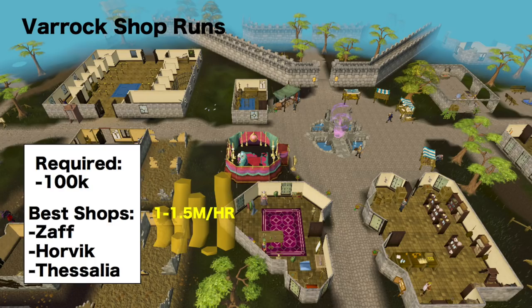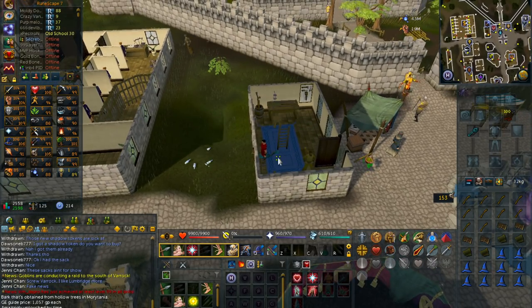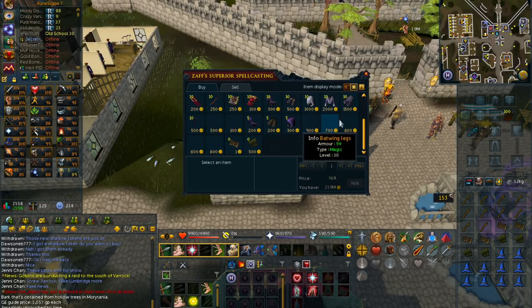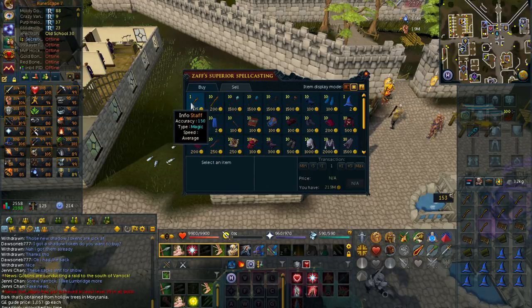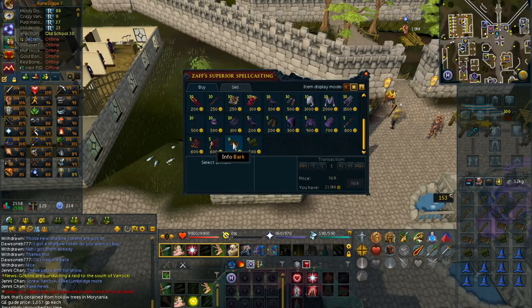The next method is Varrock Shop Runs. The requirement is 100k coins. The best shops are Zaf's shop, Horvick's shop, and Thesalia's shop. Here I am at Zaf's shop — he sells some pretty good items you can make a lot of money off. You're going to want to buy the staffs, the wizard hat, the bark, and the fine cloth. The staffs are probably the best. The bark is actually really good as well, but there's only a buy limit of 4. The wizard robe skirt would be fairly profitable too. Just make sure you get those items — they're all really profitable.